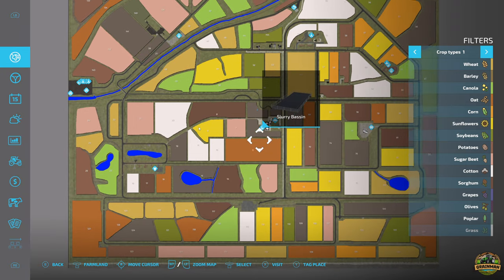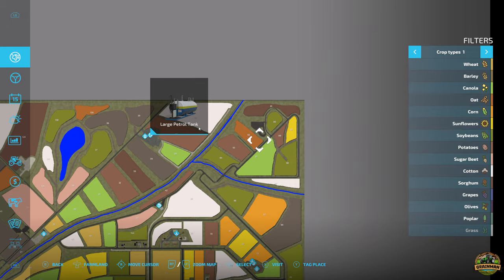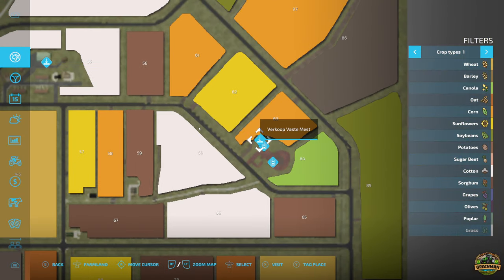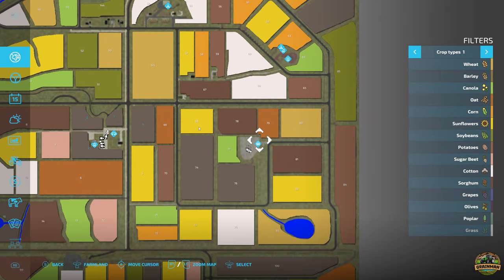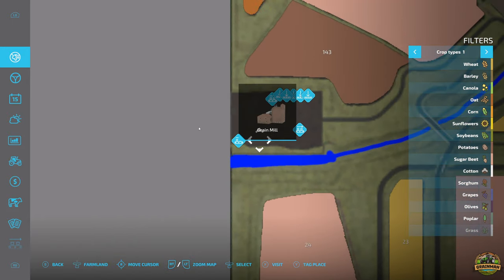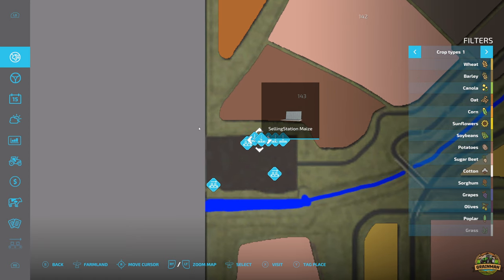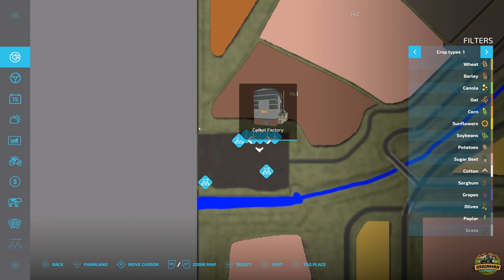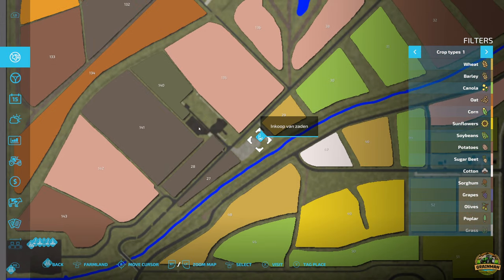Looking at productions and selling points: there's a water tank and large petrol tank, a gas station, a farmer's market, a manure selling point, a liquid manure buying station, a vehicle shop, an animal dealer, a grain mill, a dairy, various selling stations for potatoes, maize, and other crops, and a cereal factory.